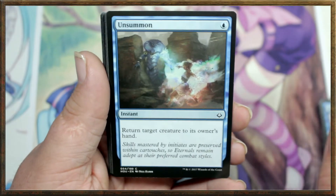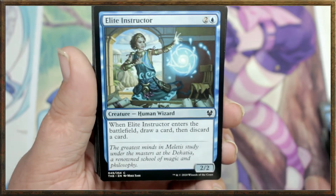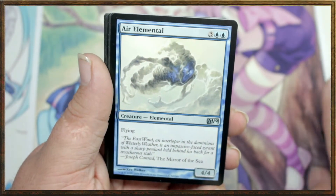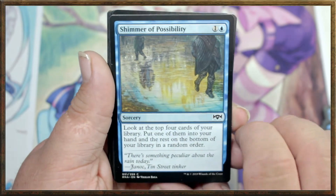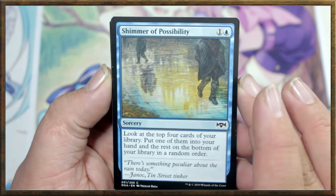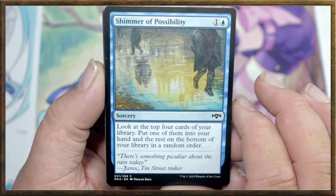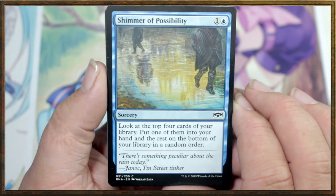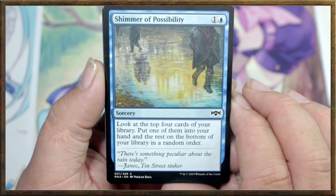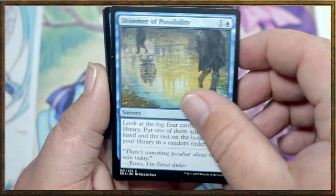Another Keen Glider. Another Unsummon — I love Unsummon, it's a very useful card. Another Elite Instructor. Another Elite Instructor. Another Air Elemental. Shimmer of Possibility — it's a 2 drop sorcery, which means you can only play this during your turn. Look at the top 4 cards of your library, put one of them into your hand, and the rest onto the bottom of your library in a random order.